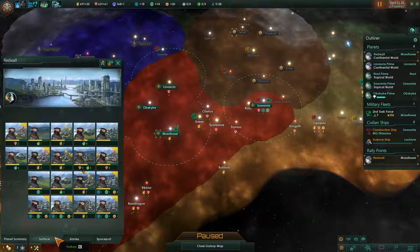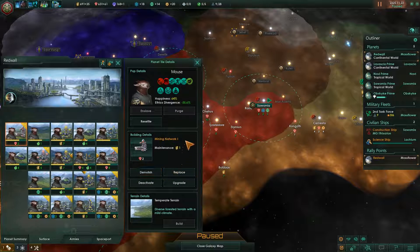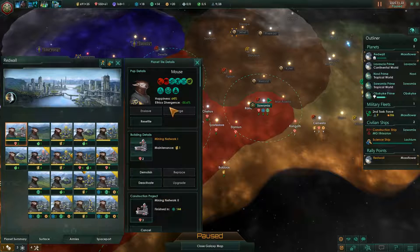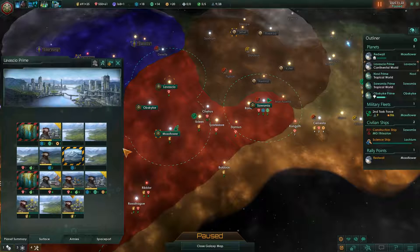I never did this anomaly — go ahead and research that. Do I survey this planet to see what this automated dreadnought is all about? No, it's an enemy so I don't want to be anywhere near it.